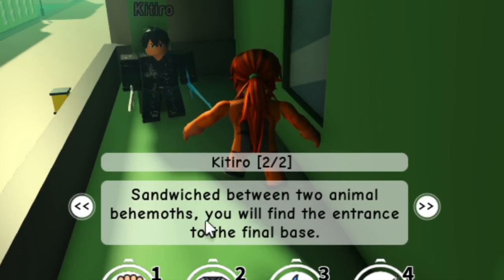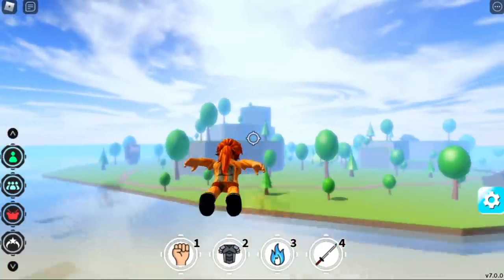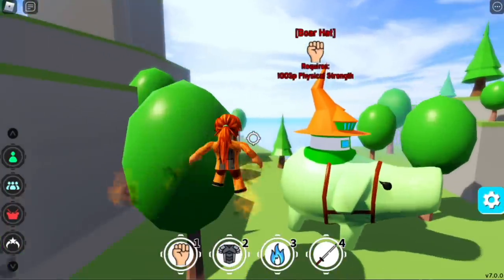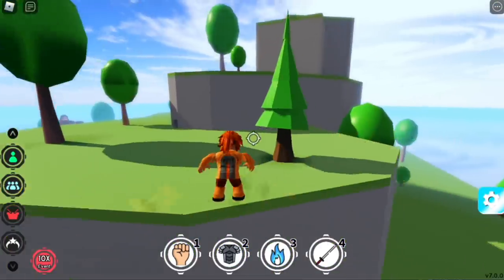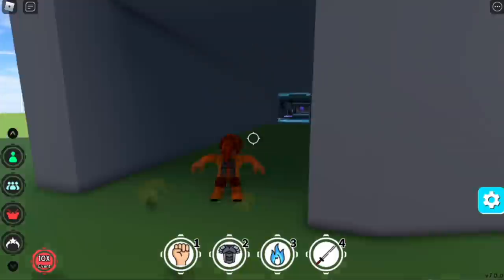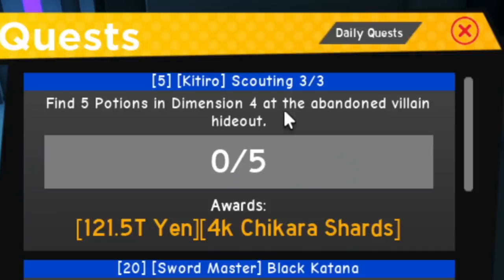The clue is: sandwiched between two animal behemoths. You need to go to the villain's hideout abandoned build site. The behemoths are the boar and the beast titan. In between them is the entrance — see that? You need to find five potions this time, which is kind of tricky.